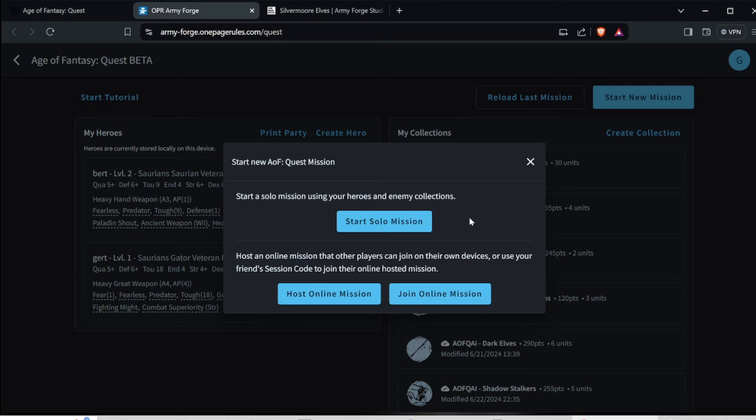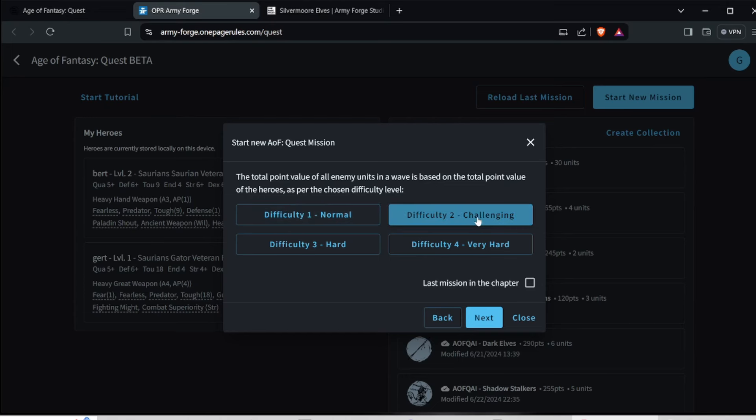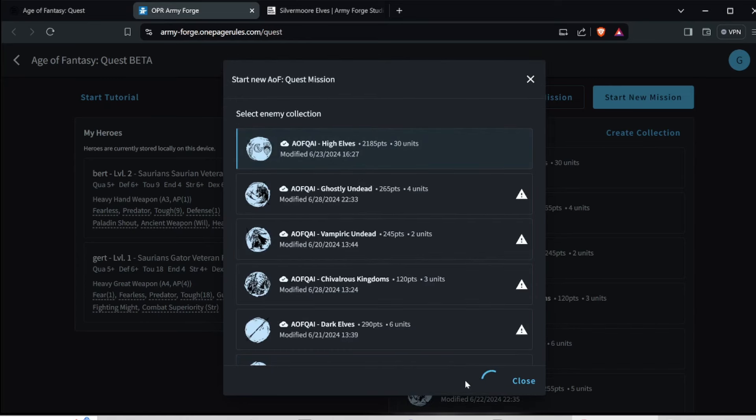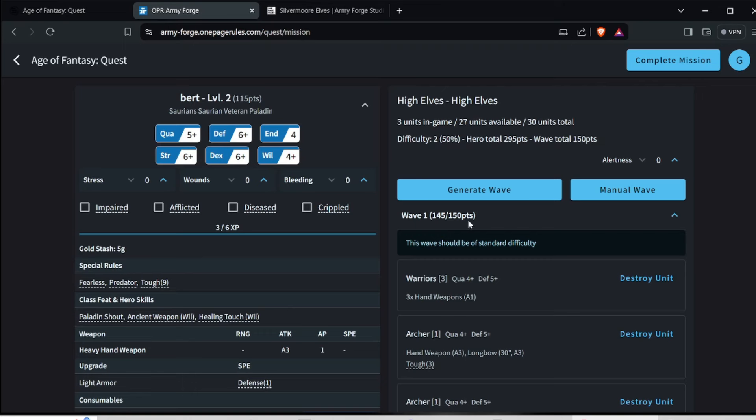When you start doing it normally without the tutorial, it'll ask you: do you want to start a solo mission — just doing it by yourself, which is what most people do — or are you going to do an online mission where people can look at it on their screen? Let's do start solo. Click on your difficulty. I had it on difficulty one, but it was actually difficulty two here. You pick your heroes, click on your enemies. As you can see the wave is going to be bigger — maybe three warriors and two archers, a little bigger than what I had to start off with. This is how you play and record-keep the game.